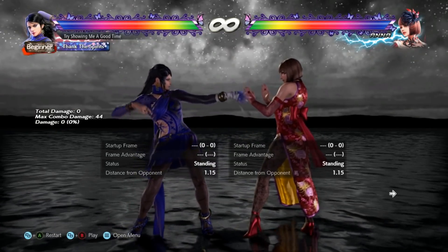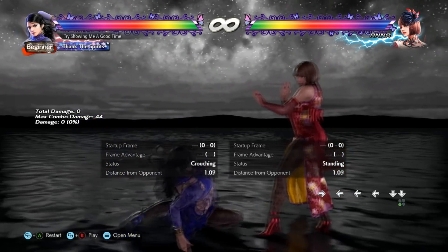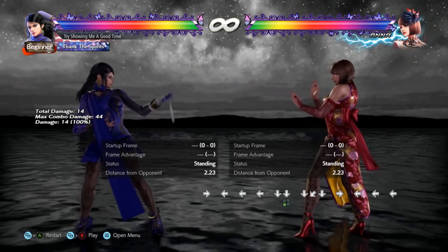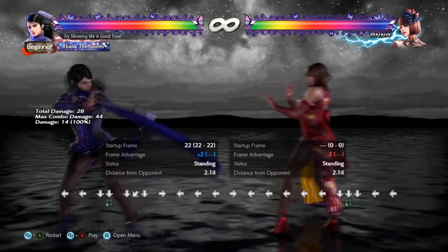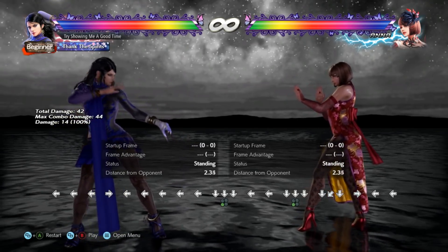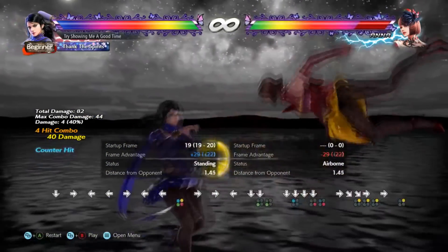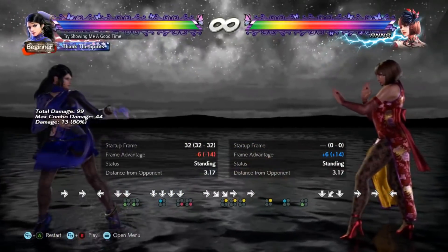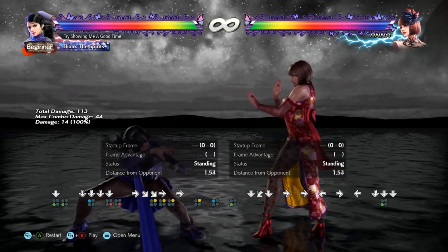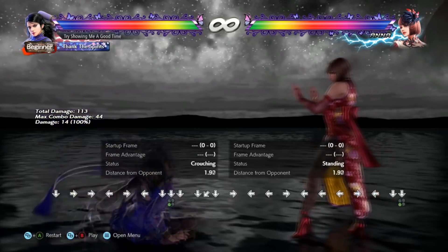Next up in my opinion is Zafina's stance three. What makes it kind of crazy is that it tracks one way completely — it tracks the opponent's side going off to the left. So it has full tracking to one side, which is always nice on a poke low. It also goes under highs, and it can go under some mids as well since it has some evasion to it. When you combine these properties with her movement and mantis stance on top of everything, it can counter-hit launch. It's only minus something on block, and she's in a weird position where some punishers will actually whiff on the character. This move is pretty loaded — the only thing is it's kind of slow at 22 frames, so it's on the edge of being seeable.